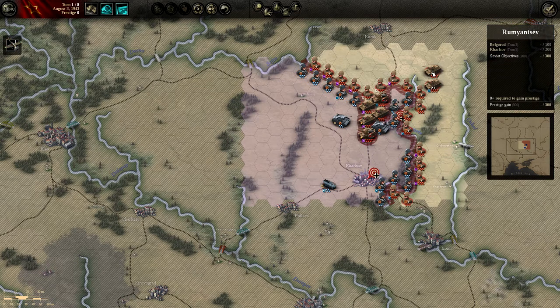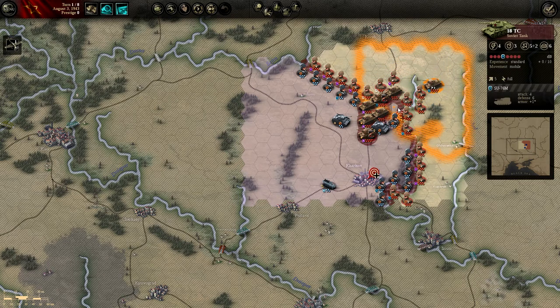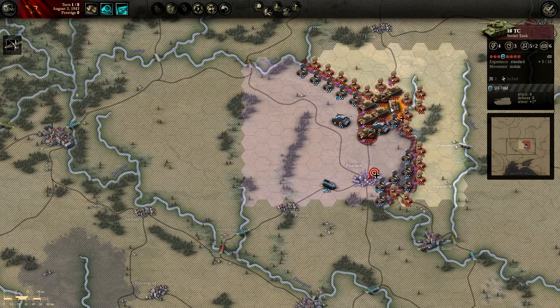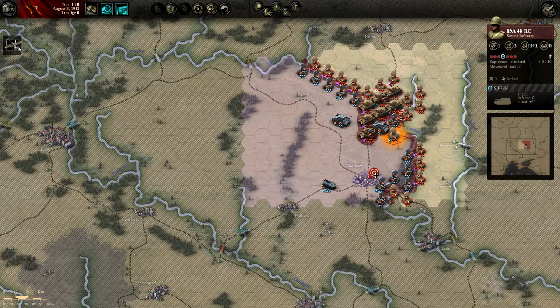I want to use the airstrike on this guy to try to knock that tank out early — good, and we breached him. We'll bring him down just to finish him off, and put him right on the road so next turn we can push the fighting onto them. We need to take that objective by turn three, so hopefully next turn we can take it. We'll come here now and take this guy.